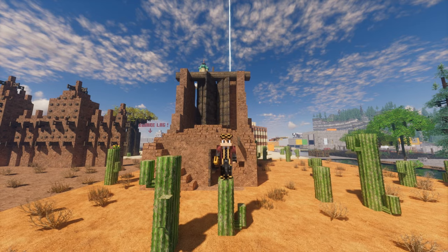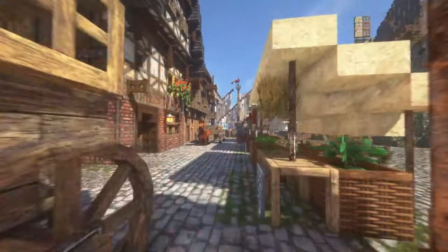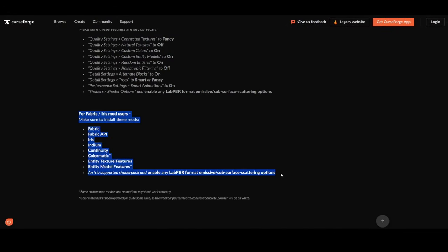You might be wondering why a resource pack needs a tutorial. The pack is filled with extra features, optional add-ons, and bonus packs. And if you're using Fabric, a moderately long list of mods.